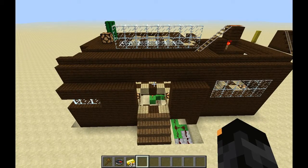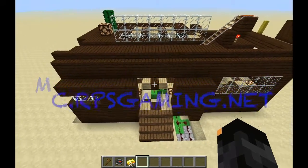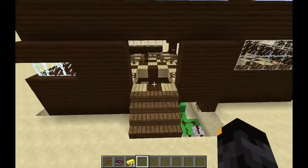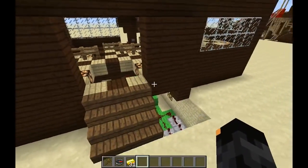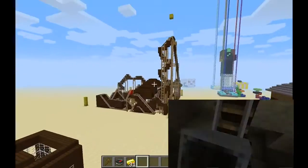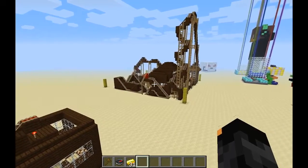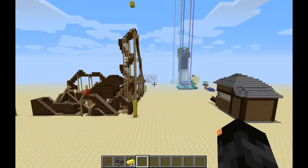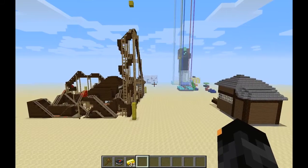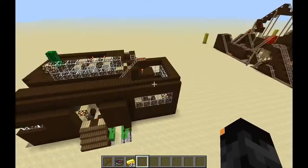Hey guys, what's up? It's Lit Airplanes here on the RPS Gaming Minecraft server — the development server. I'm going to show you how I built the wiring and station for the roller coaster that you all saw in my last video, which is right over there. That's where I built it before copying it to our main server. You can see some cool art in the background by Skullfire99 as well — there's his skin's head, and there's me. He built that while I was building the roller coaster.